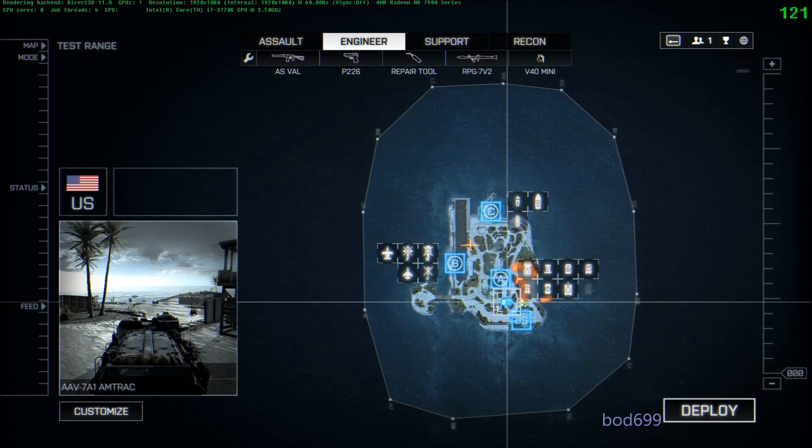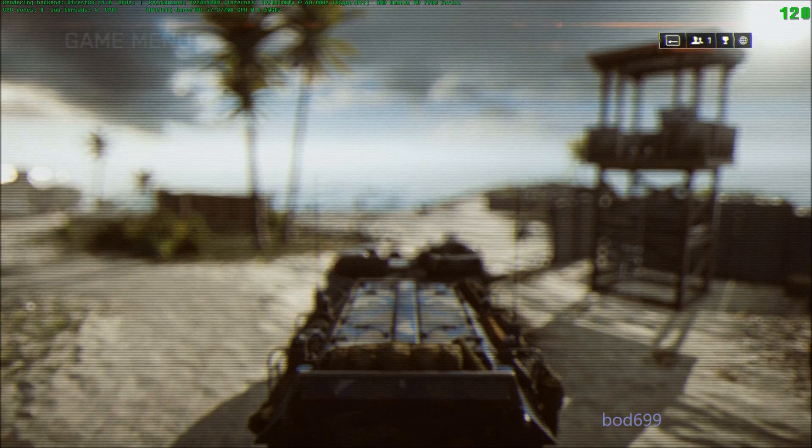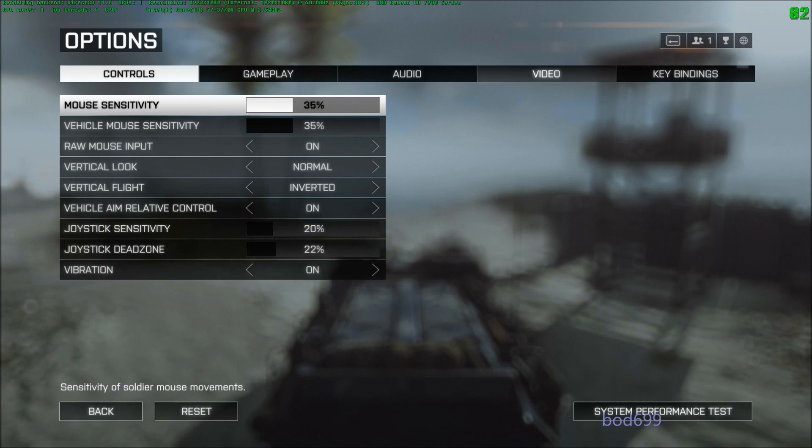It's overclocked to 4.4. I'm just going to run around a little bit in the test range, then we'll switch to Mantle and come back. Note that if I just check the options, everything's set to Ultra apart from Anti-Aliasing which I've got disabled — I normally have it disabled. So we're going to run around a little bit and then we'll switch to Mantle.